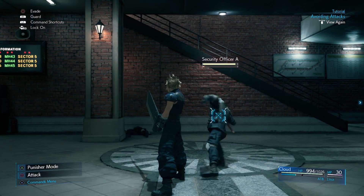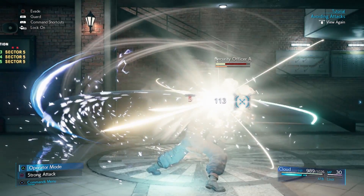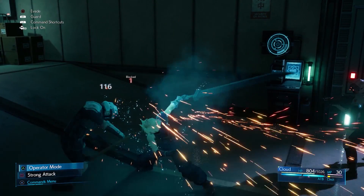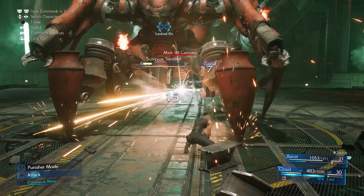Alongside holding the guard button to counter in Punisher Mode, you can also counter while going into Punisher Mode. If you switch modes as an enemy is doing a physical attack, you will counter. The counter shows Cloud parrying with his blade before spinning around and slashing at the enemy. The last thing to note about the combat is that you can switch from Punisher Mode to Operator Mode after triggering the status effect to break out of the animation and continue attacking.